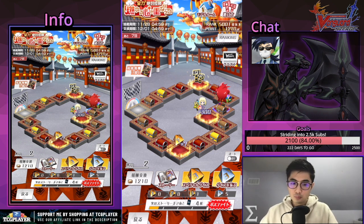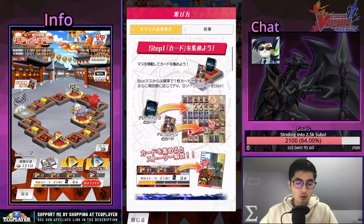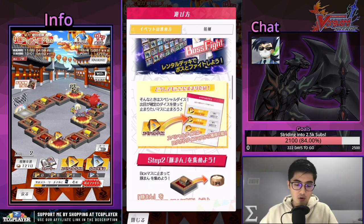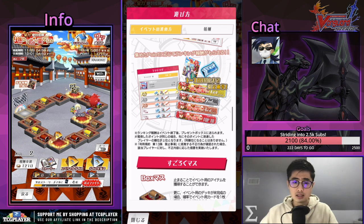Let me briefly introduce the event. This is the new type of seasonal dice event called the Full Powered Sure Win — Burning Hearts Are Together. You are still going to go through the board collecting cards. By collecting cards, you will see stories and unlock other stuff like boss fights and all that. And of course you are going to get drops, which you can then exchange for skins, packs, etc.